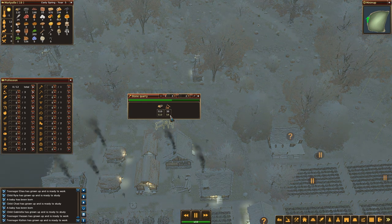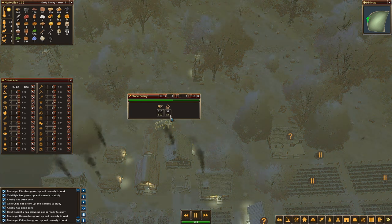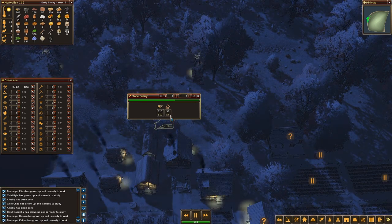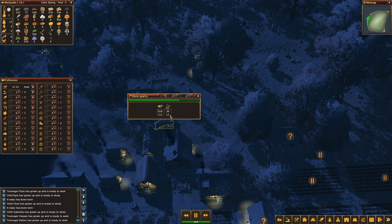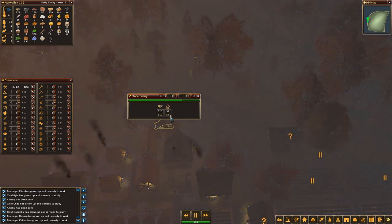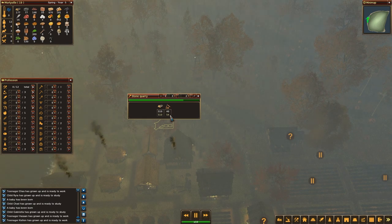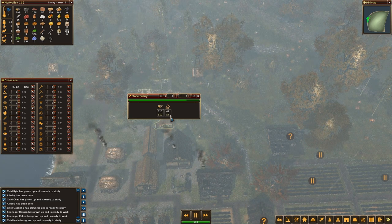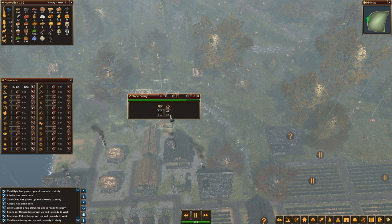I won't be adding any buildings further now. I need to check how this goes — do I have enough wood being collected to survive winter? Do I have enough food being collected to survive winter? That's the first priority. I need to check if I have enough resources to actually grow further, because right now things were not going all that well. Child Maria has grown up and is ready to study.